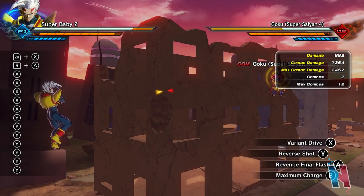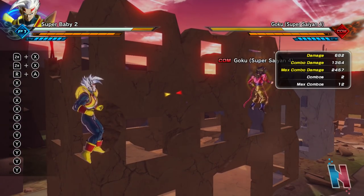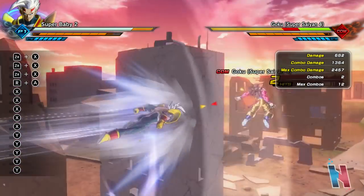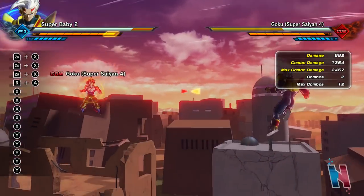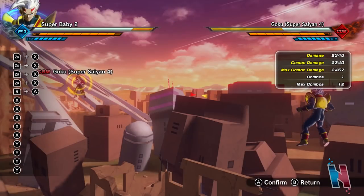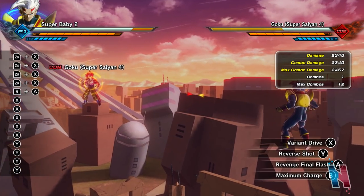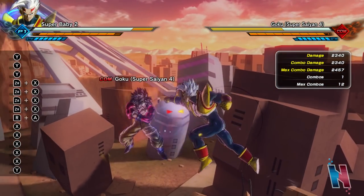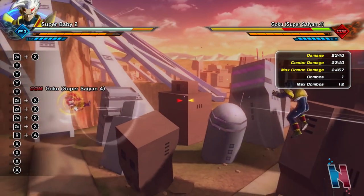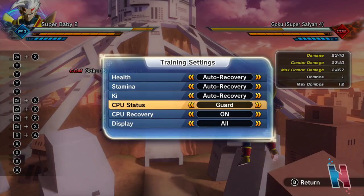But if you execute the attack and right before you hit him you press forward and X, then you'll do a sort of push block which is completely unblockable, by the way. Let me get it executed properly — there we go, which deals 2340. And just to show you guys, if I go to the training settings and set CPU to guard, you will see that no matter what, this thing is unblockable.